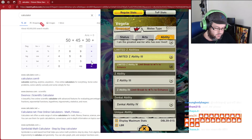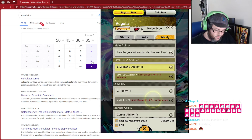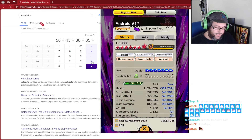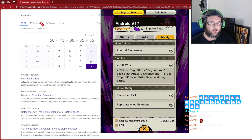We're also going to go over to Ape's Zenkai ability where he's giving 35 to people that are red and powerful opponent — that is Super 17 — so we add another 35 right there. Now we go over to 17: his Z ability is 35 to blast attack and defense, so that's another 35. We put 35 right there.